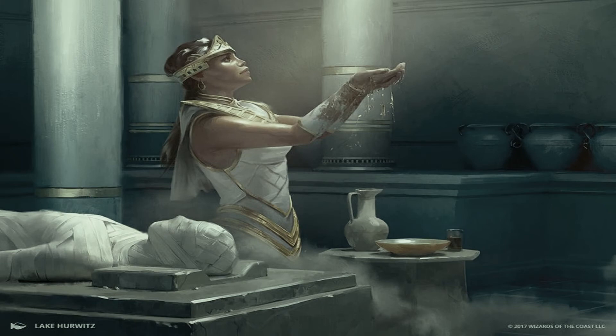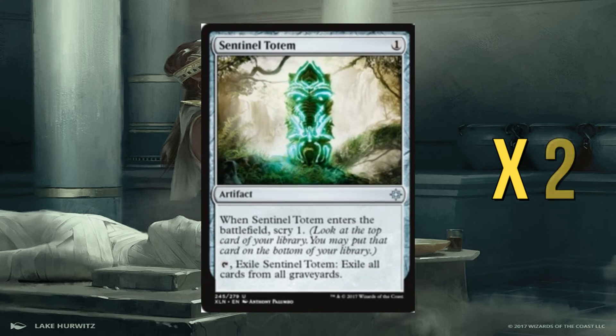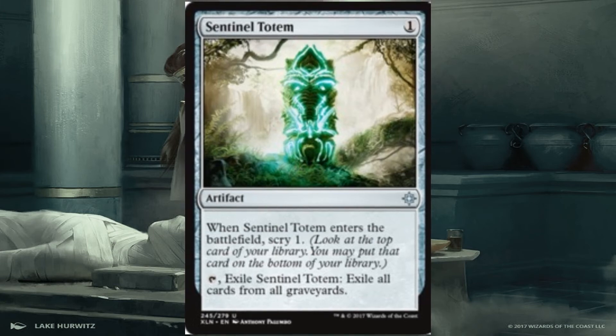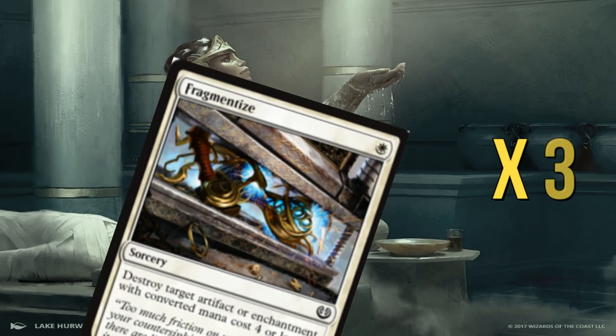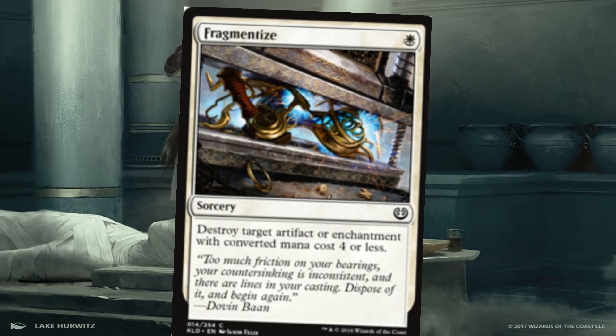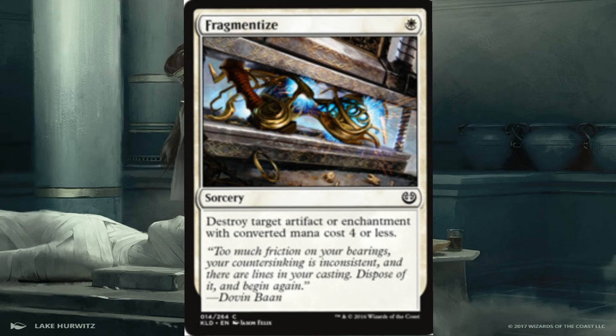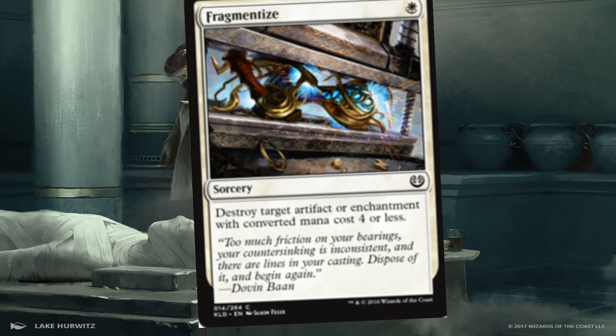Moving on to the sideboard — this is before the meta comes out so it's best guesswork, but here's what I'm thinking. We're running two Sandal Tournament — it's a better Crook of Condemnation and you get a scry off it, so why not. We then have three Fragmentize, which hits a lot of artifacts and enchantments currently running around in the format. Yes, there are more expensive enchantments people are running, so I'm hesitant to cut these.